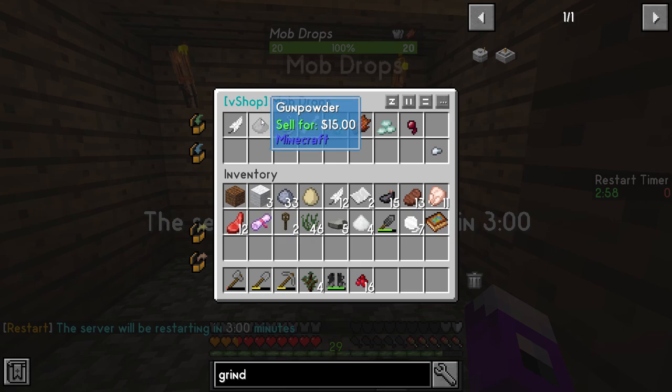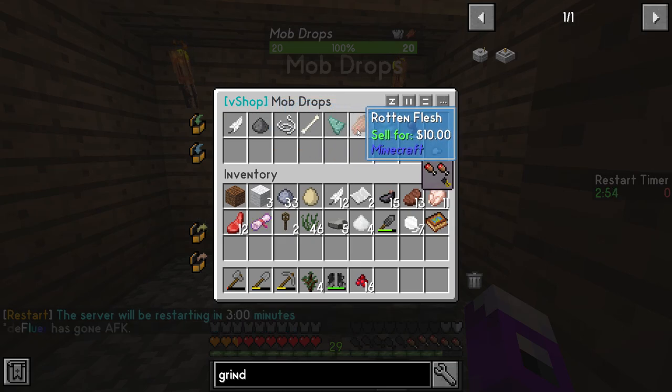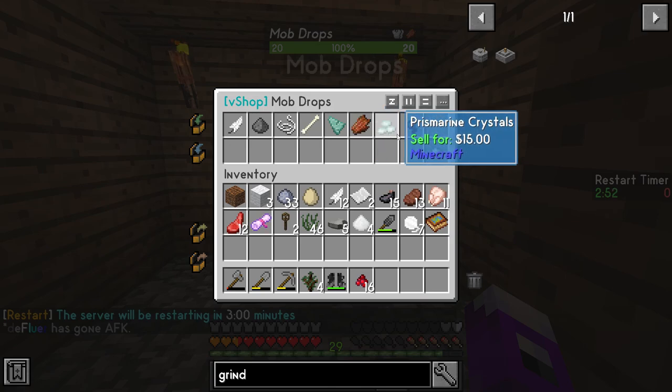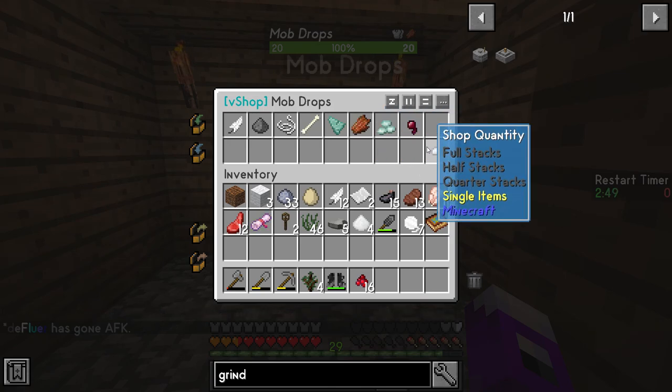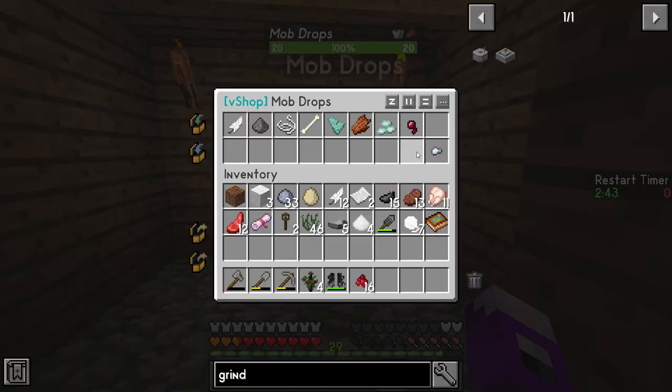Personally I would never sell to the mob drop zombie, simply because all of these things are so darn useful. But if you happen to have an excess amount of stuff — for instance spider eyes, which don't get used very often — we've got a place to get rid of them if you don't feel like throwing them in the trash.